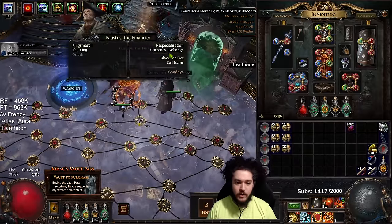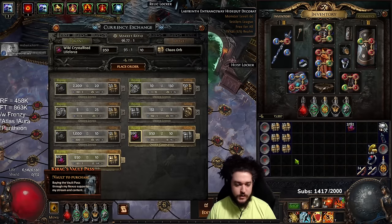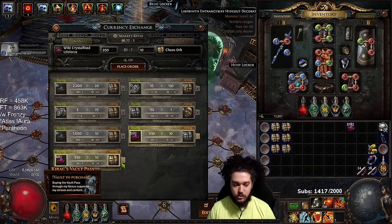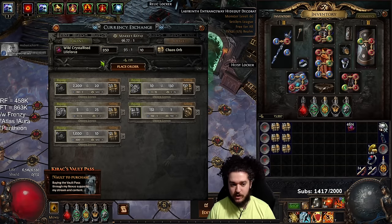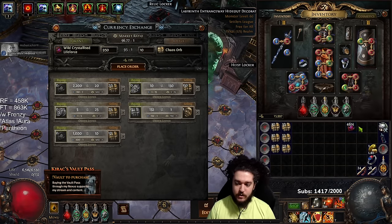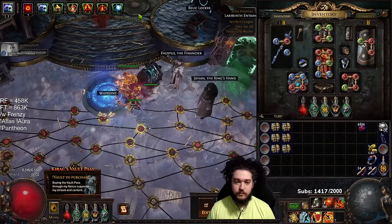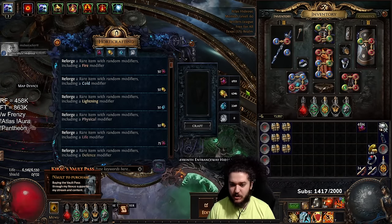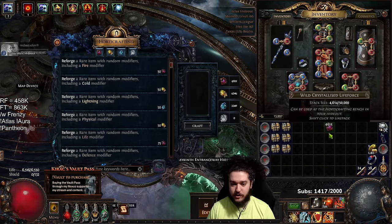So step one, I am buying Harvest Lifeforce at about 9.50 for 10 chaos, doing this automatically through the exchange. You guys can also do the same thing and can even get it a little cheaper depending on how long you want to wait. This is going to be important for the reforge life that we're going to be doing. The average cost is about 6,000, so it is a bit RNG.